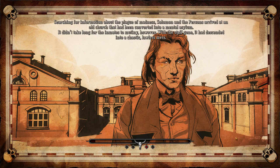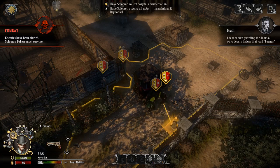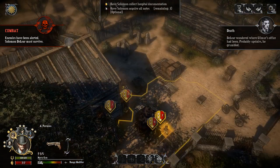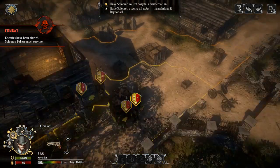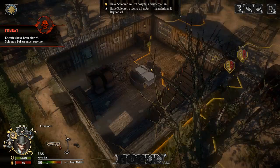Searching for information about the plague of madness, Solomon and the three stooges arrived at an old church converted into a mental asylum. It didn't take long for the inmates to mutiny — with the staff gone, it descended into a chaotic lawless mess. The church is now a makeshift asylum, but the inmates had taken over. The madmen guarding the doors all wore deputy badges that read 'Turner.' Delir wondered where Gilmer's office had been — probably upstairs. Only Delir knew how to identify the files, so he would need to go there personally. Our objectives: Solomon and Delir must survive, and Solomon must acquire all three remaining nodes.